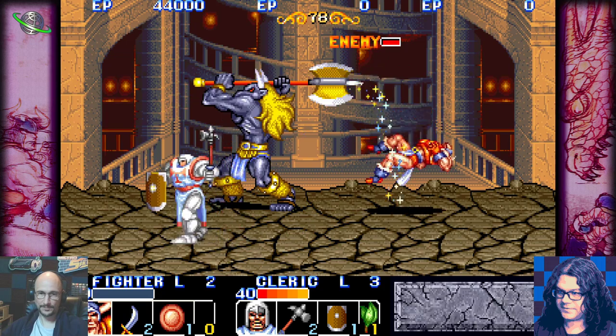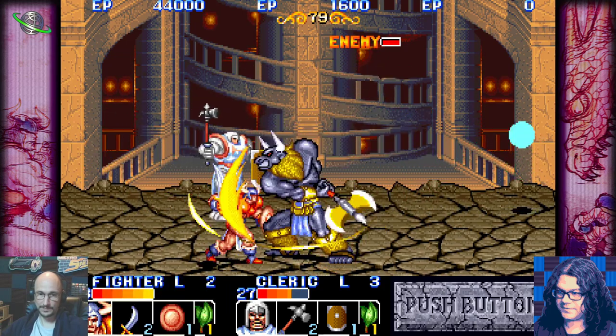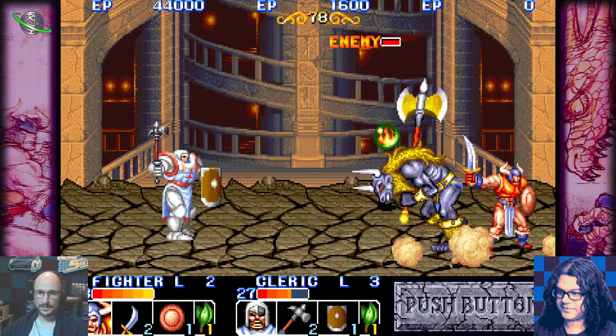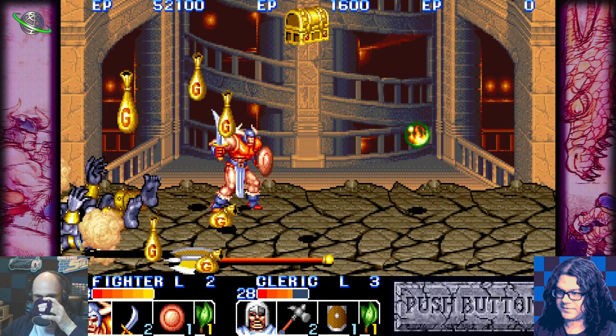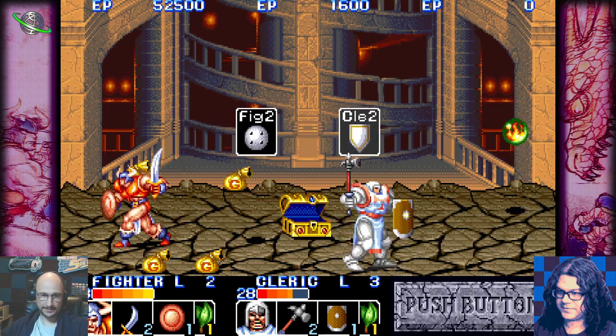Interesting — when you come back in after a continue, it seems like you can't switch characters. I didn't understand how the character select works. It could be that the button is sensitive or maybe I hit it too fast, but it seems like you can't switch once you've started a level or something.